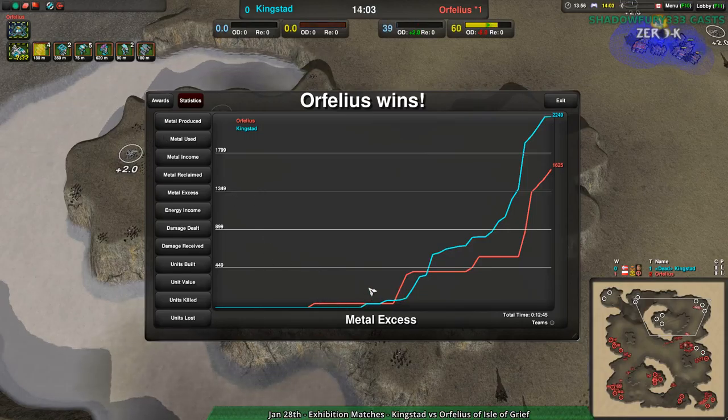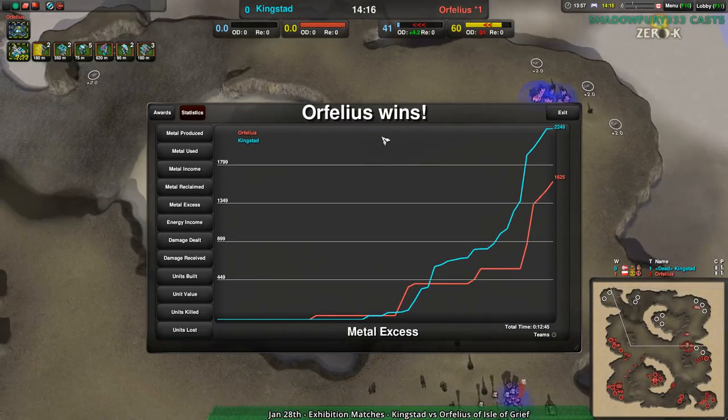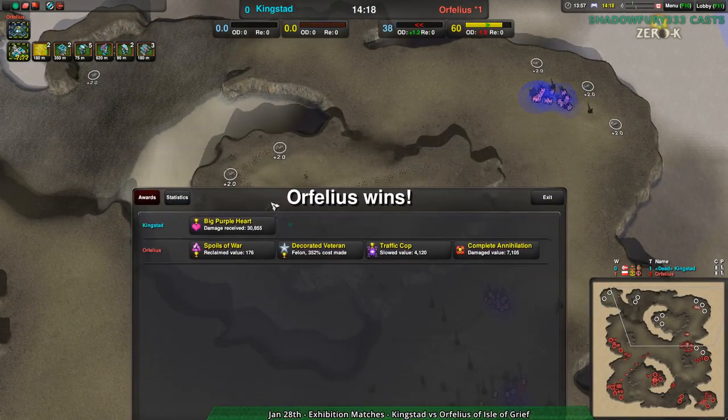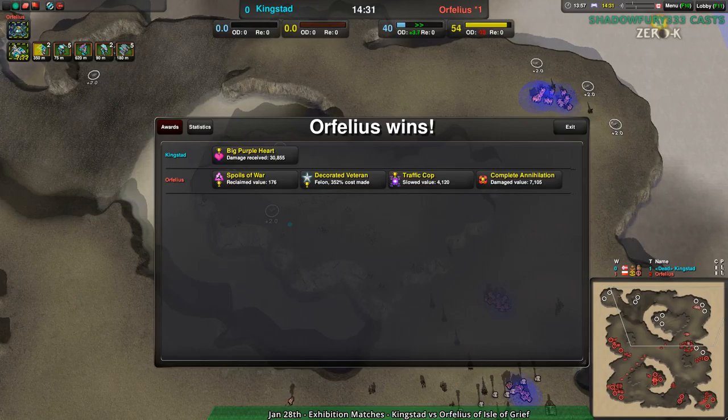I wanted to be fair to them so I'm going to cast another game with them since I'm still curious how they'll play — this time against NorthChileanG. Orphelius is a terrifyingly strong player, but NorthChileanG is a few hundred elo lower, so maybe that'll work a bit better. Maybe we'll see a match that's more even or at least shows us a different side of Kingstead. We'll be back with that in a couple of minutes — stay tuned.